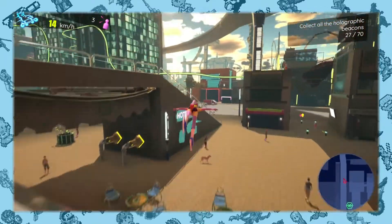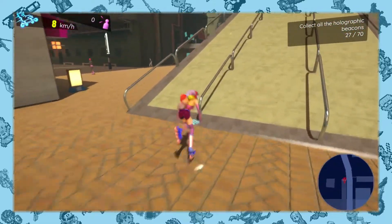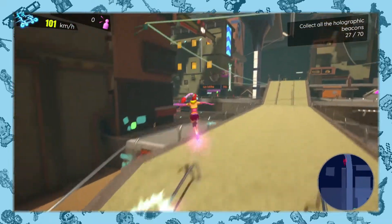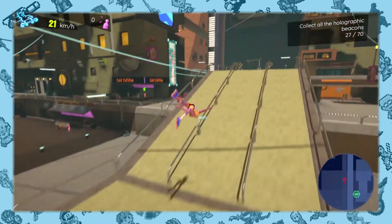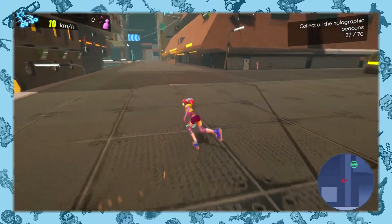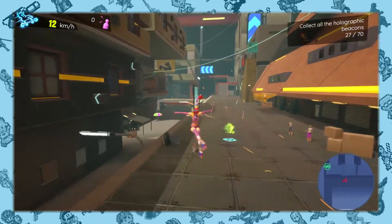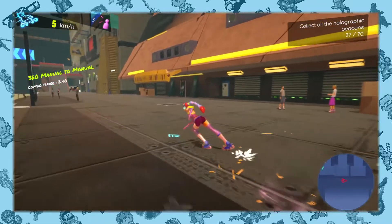If there are a couple of things I would say would make the game better, it would be dedicated buttons for some actions. For example, stopping requires the player to let off a trigger, hold the left analog stick left or right to kill momentum, and then spin that joystick in a circle to come to a stop. It feels way too clunky, and is something that could more easily be tied to holding down a single button to use brakes that kill momentum instead.